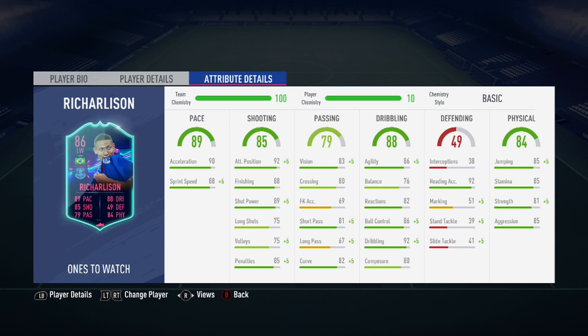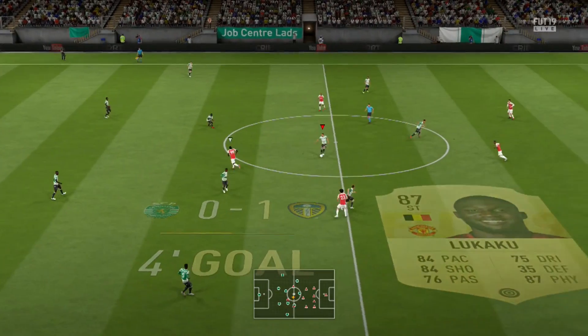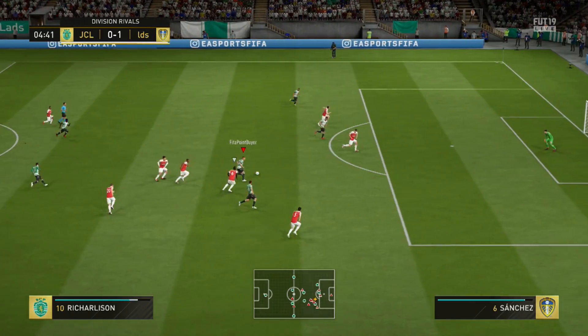These are his in-game stats, his key stats being his acceleration, his attack positioning, his sprint speed, his dribbling, and his heading accuracy. I use Richarlison as a central CAM in a 4-2-3-1, as I feel this is the position where you can use his 5-star weak foot the most effectively.